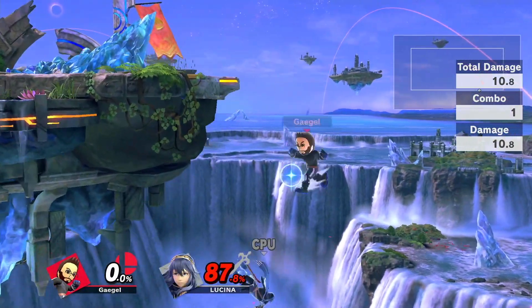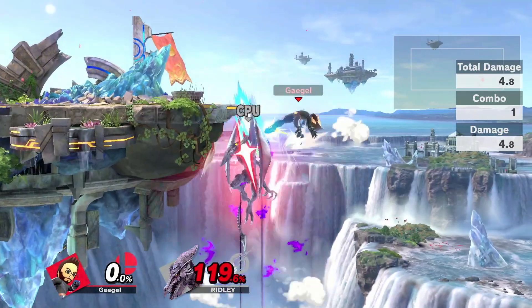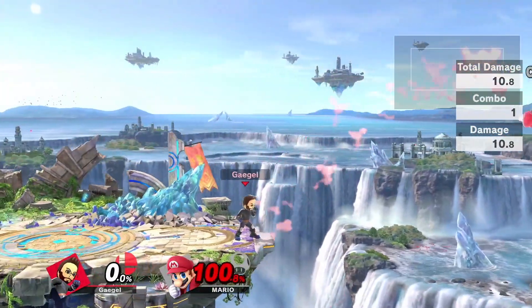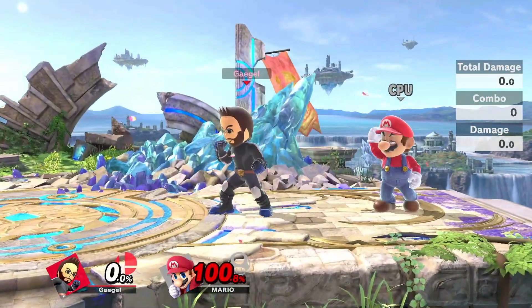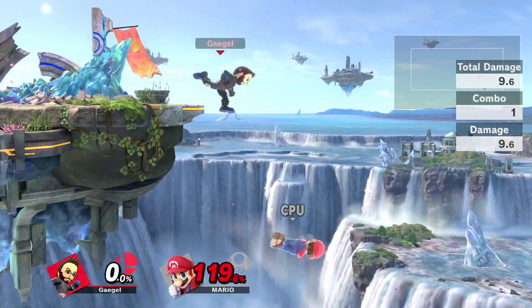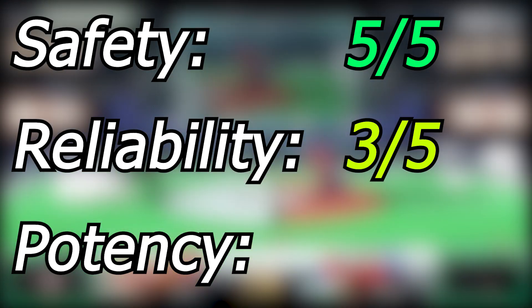Reverse SAK can be an incredible edgeguarding 2-framing tool against linear recoveries. It can catch teleports, is disjointed enough to beat most other moves, and lasts for quite a while. Its biggest weakness would be committing to running SAK in the first place. Depending on your timing, almost any recovery can be snatched on the way to ledge, but it still relies on the opponent not having the resources to simply recover above you, as it's quite telegraphed and has no hitbox pointing away from stage. It works best against characters that recover in a linear trajectory below the stage, like Pit, Wii Fit Trainer, and even Lucina or Mario, as long as you predict their timing. I give it a safety rating of 5, Reliability of 3, and Potency of 5.